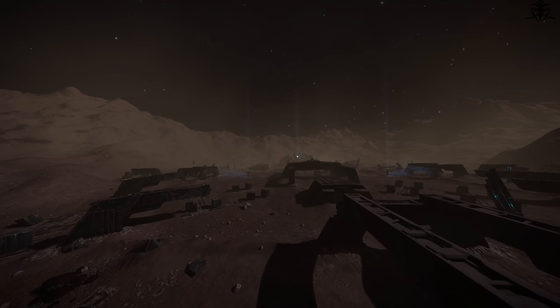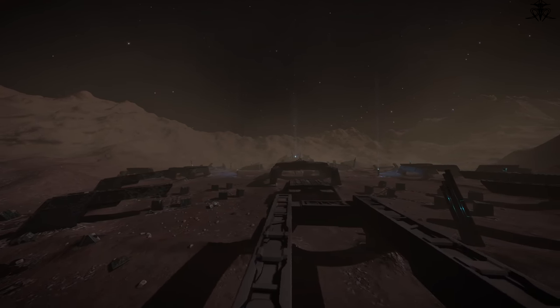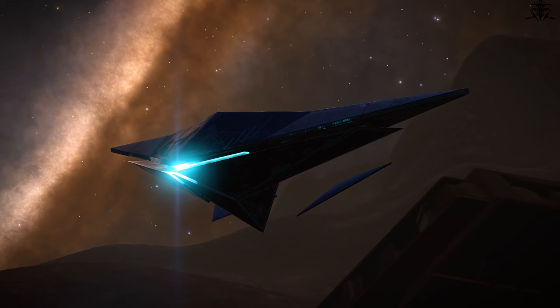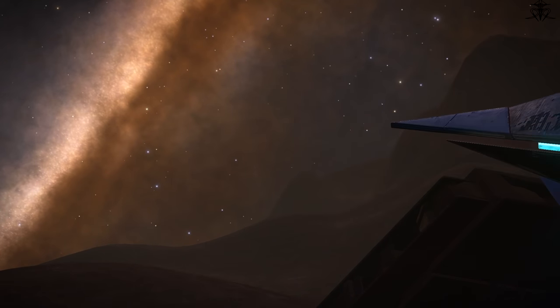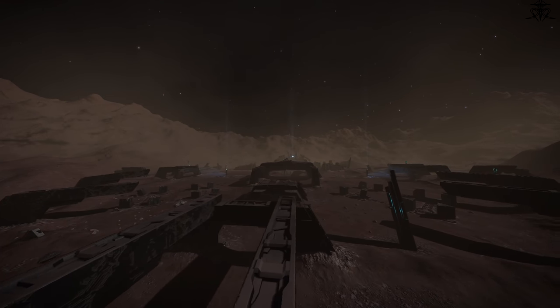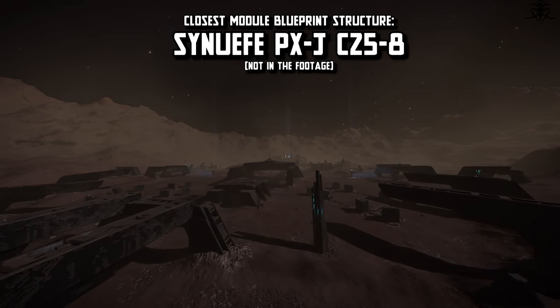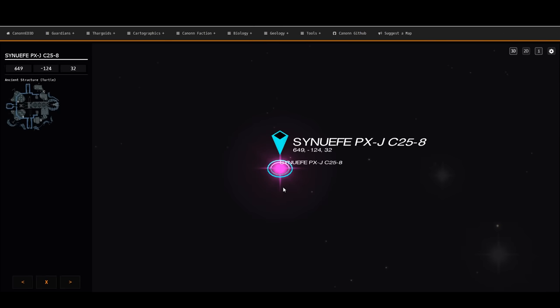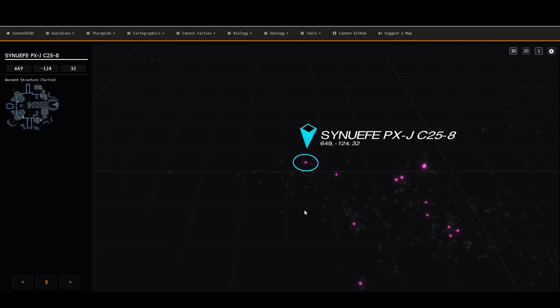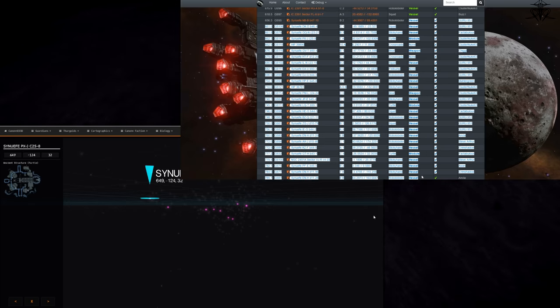Next, you need to head out to the nearest — or really any — Guardian structure where you can get those module blueprints, as well as other Guardian materials that have dropped to the ground. The closest one to the human bubble is shown on screen. You can also use the Canonn Research map or the host base list to find systems with the module or other blueprints that these sites provide.